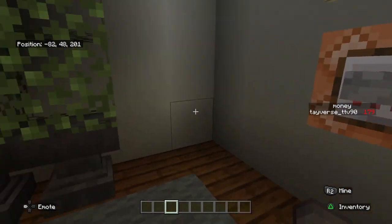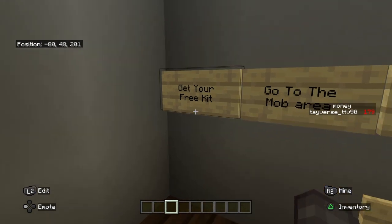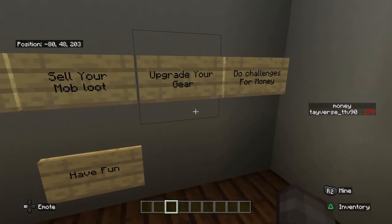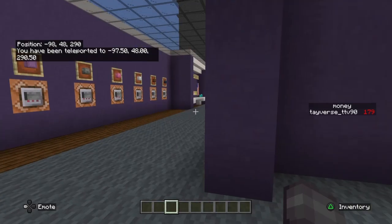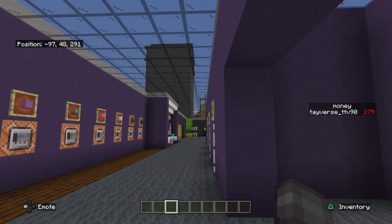Once you spawn here, you'll definitely spawn into this little box. Welcome to Tay's Kit PVE — get your free kit, go to the mob area, sell your loot, upgrade your gear, do challenges for XP, and have fun. We'll go ahead and press this button which will take you to the hub of the whole Kit PVE.